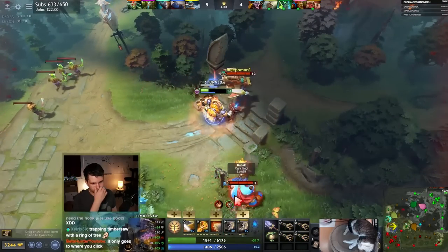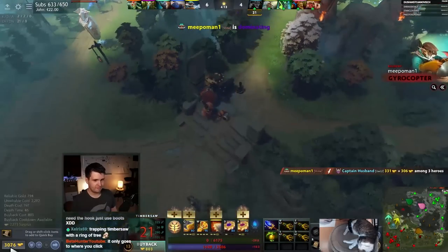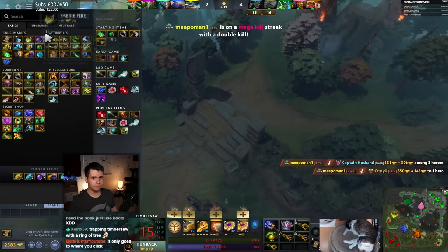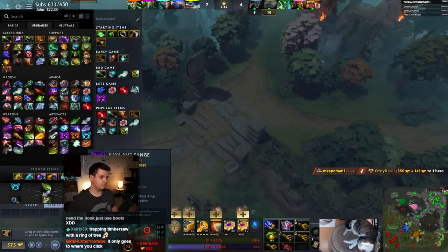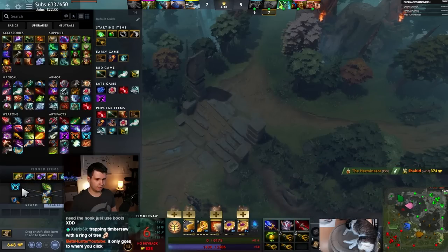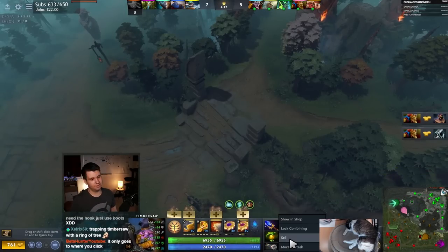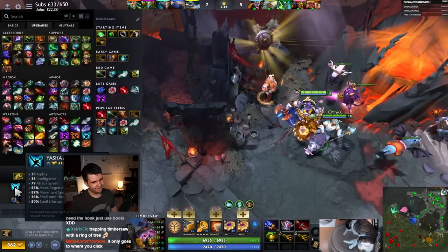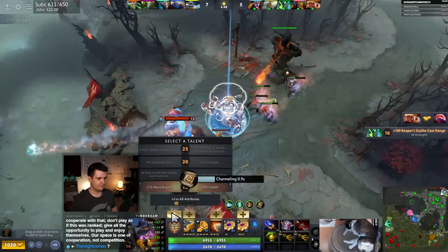We're chilling. We want spell lifesteal. I'm thinking a Sage and a Kaya — which will be worse than a Kaya and just a Sage. Our spell amplifiers — so we kind of want a Sage and then a Kaya and a Sage. I guess we could get a Sage and a Kaya and a Yasha. Let's get a Sage, just a casual Sage and then a Kaya and a Yasha. That's our strategy.